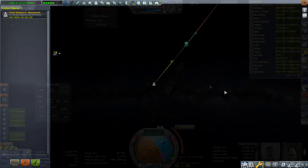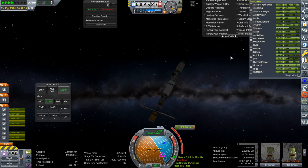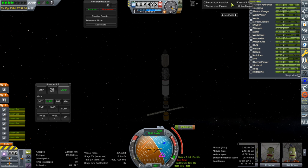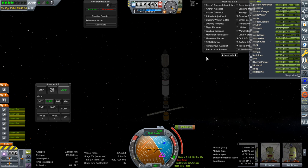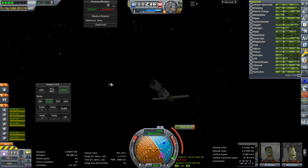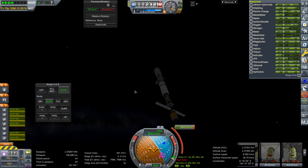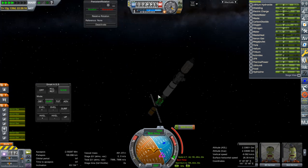Even with our current thrust the burn would take about 20 hours. Even if we could muster the delta-V by dumping food, water, and oxygen, at 4x time warp — the best we can do with ion engines on — that would take five hours real time. I've done ridiculous things before like doing the Apollo mission in real time, but I am not doing a five-hour burn here.